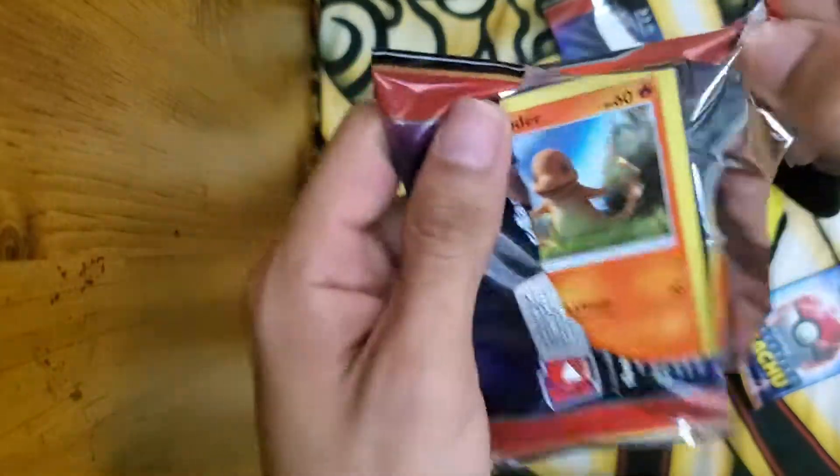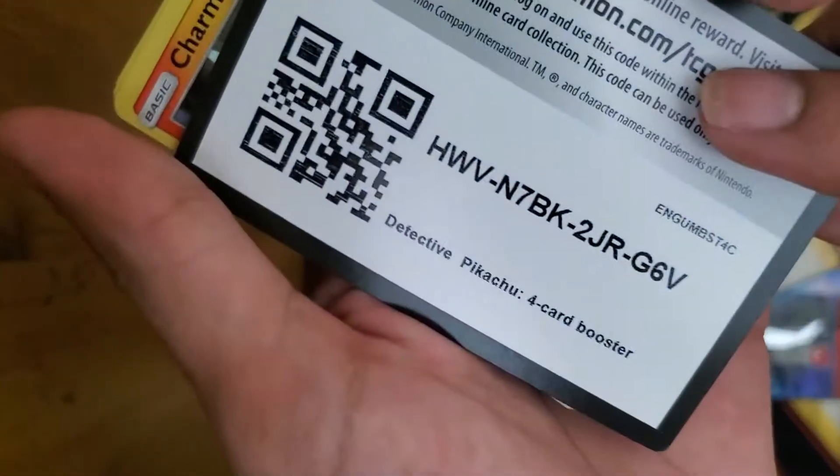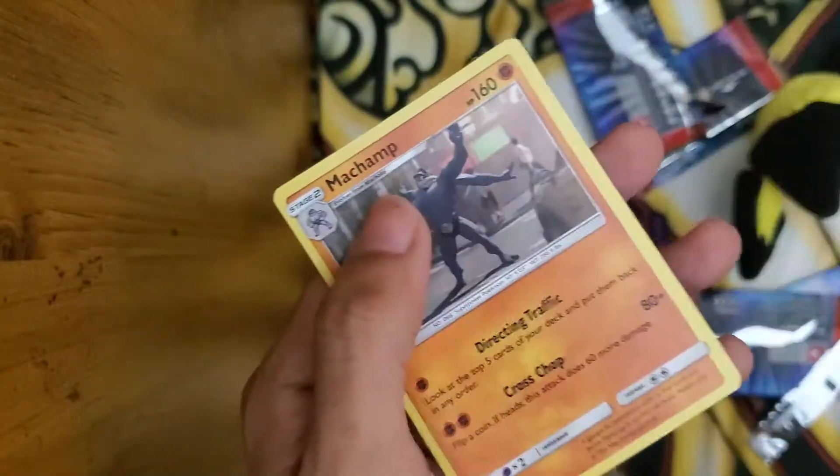And another Charmander. Yay, we love Charmanders, don't we? Code Card. Okay, Charmander, Lickitung, Psyduck, Machamp.